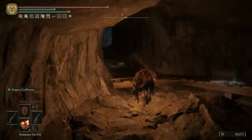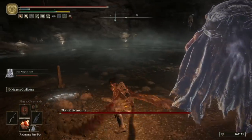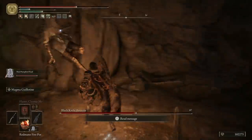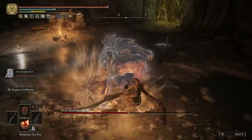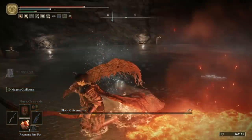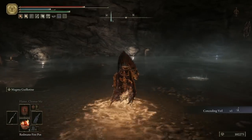Now run back through the cave and head the other way around this waterfall, and you'll come to the other boss room. Here you'll face the black knife assassin. He is completely invisible, and the reason I summon my spirit ashes in this fight is because for some reason the AI can track him at all times, so it gives you a much better idea of where he is. Trying to take this guy out one-on-one — I just get taken out every single time. Once you manage to take him out, you'll get the concealing veil. We're done in this cave, and that means we are done with this area.